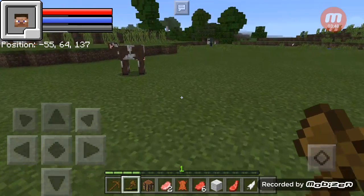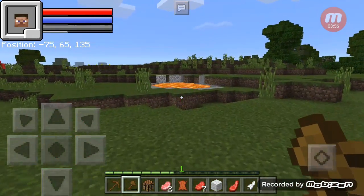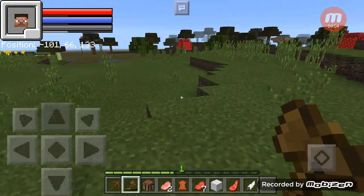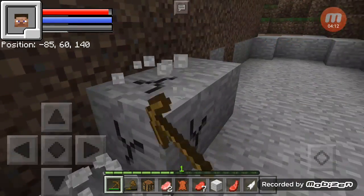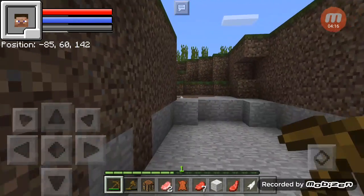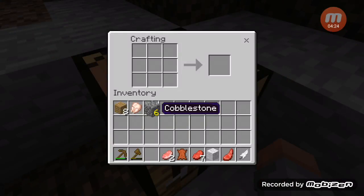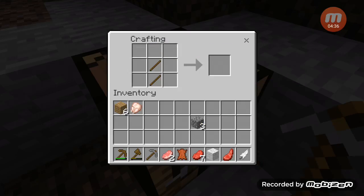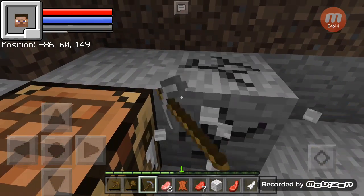I don't want to get too close. I'm going to move. Is that a village? No, it's just a swamp. I need to get some stone. I don't know if it's my imagination, but the dirt looks different to me. Is that something with the add-on? I don't know, I'm not the one that created it. There's a lot of stone.